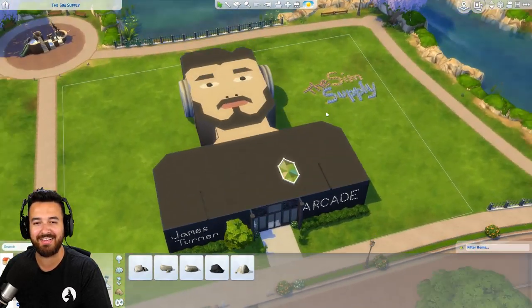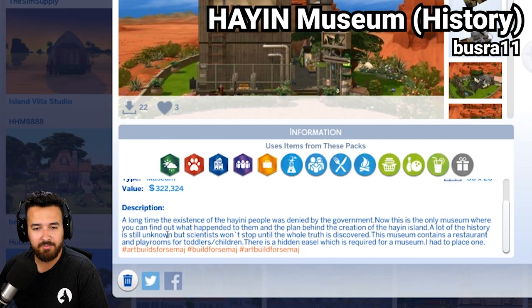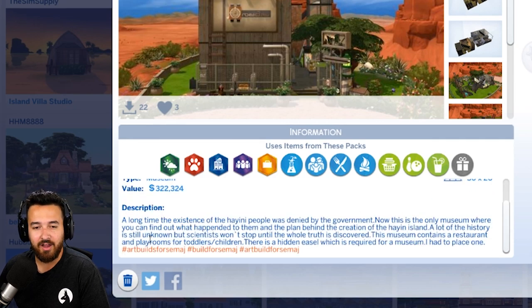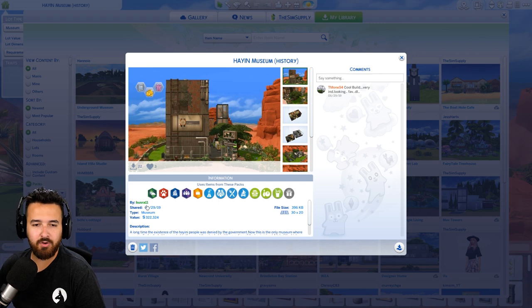Next up, we've got the Hayan Museum history. A long time ago, the existence of the Hayani people was denied by the government. Now this is the only museum where you can find out what happens to them, and the plan behind the creation of the Hayan Island. I don't know if I'm saying that right. A lot of the history is still unknown, but scientists won't stop until the whole truth is discovered. The museum contains a restaurant and playrooms for toddlers and children. There is a hidden easel, which is required for a museum. I had to place one. By Busrow 11.